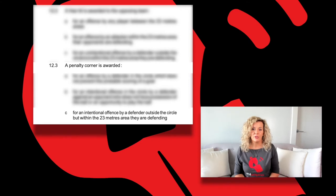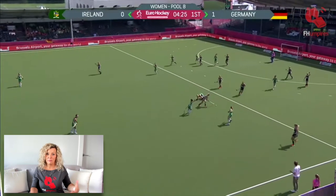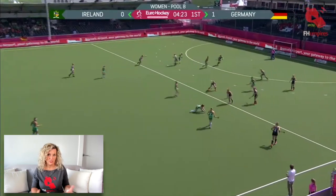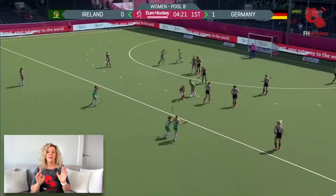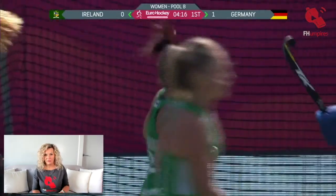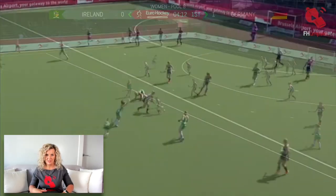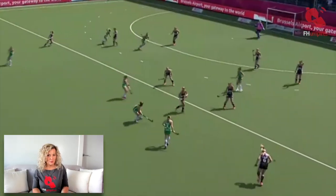In this situation, the correct award is: for a defender who interferes with the taking of a free hit that starts outside the 23, that's another free hit — and a card in many to most situations, depending on your level of play. This infringement is one of those instances where we're not giving the foul according to where the infringement occurs. Instead, it's according to the placement of the ball.